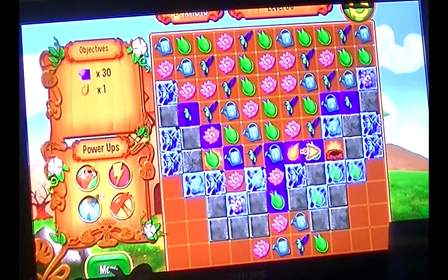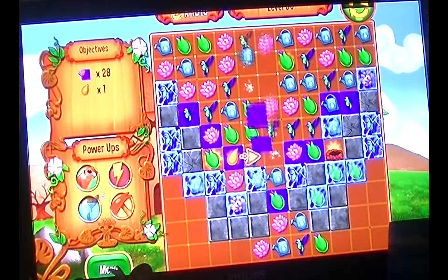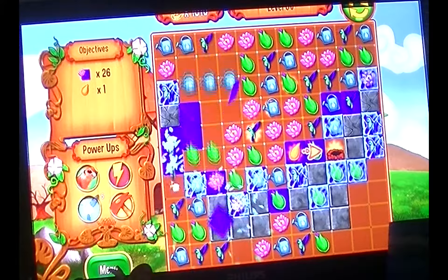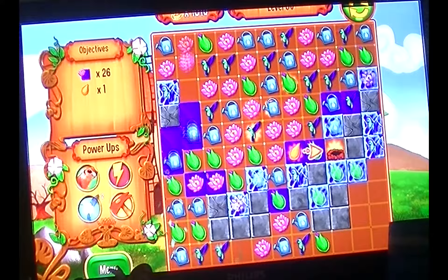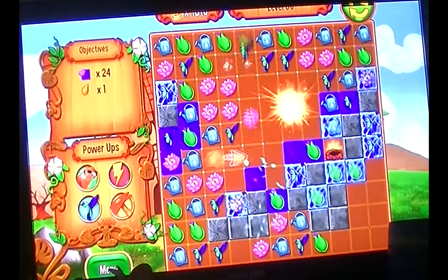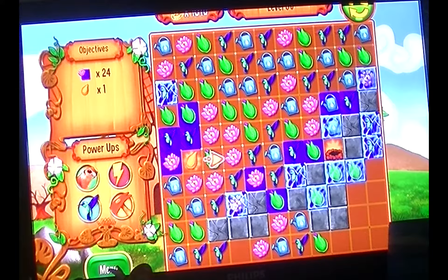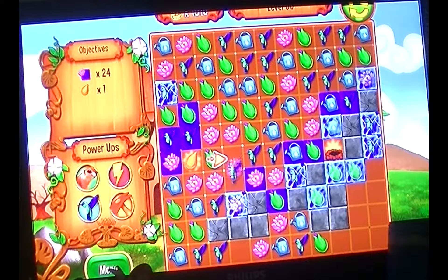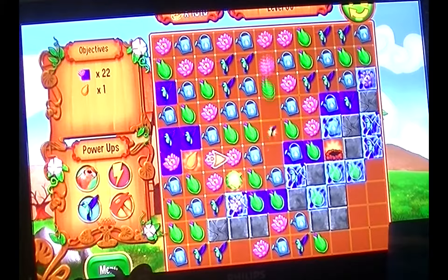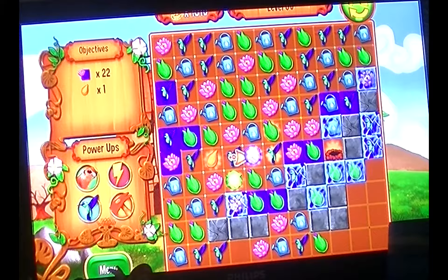That was actually a move that paid out. That wasn't though. A nice one — we needed that. With that move I don't think we need to power up that shuffling potion anymore. The last time we used it I hit it by accident, so we might hit it by accident again, but I don't really need it.